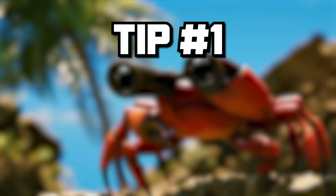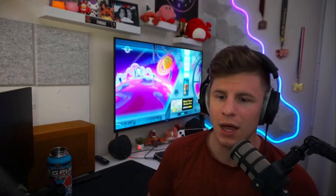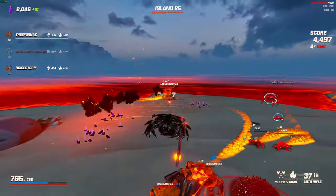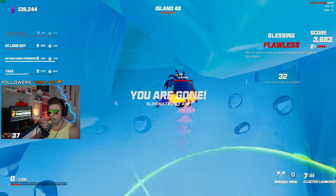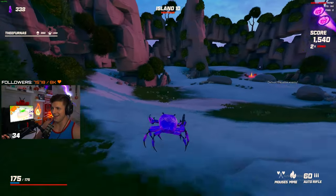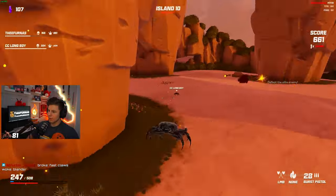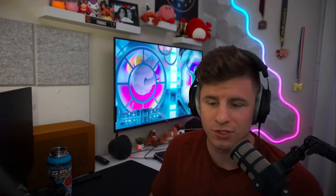Tip number one, quite simple: you got to memorize enemy attack patterns. That's all there is to it. This naturally comes with repetition — it's not going to happen overnight. As you play more, you'll start to notice there is a full arsenal of potential attacks. Some enemies like basic crabs and basic ants only have one or two things — a basic melee, a straightforward projectile. Then on the other end, champion level, elites, and bosses have at least three, maybe five attacks. Over time, you will start to memorize these things. It's hard to understand how to avoid damage if you don't have the incoming damage memorized — you got to know what's coming at you.